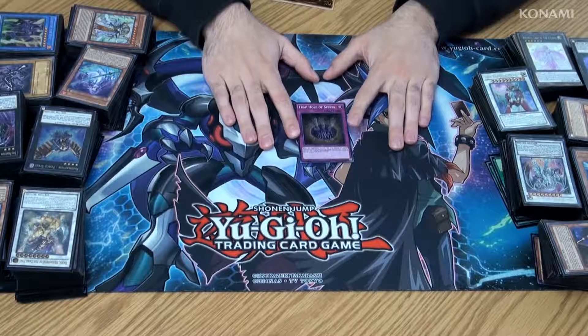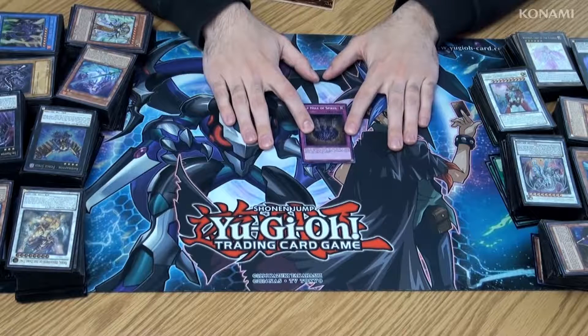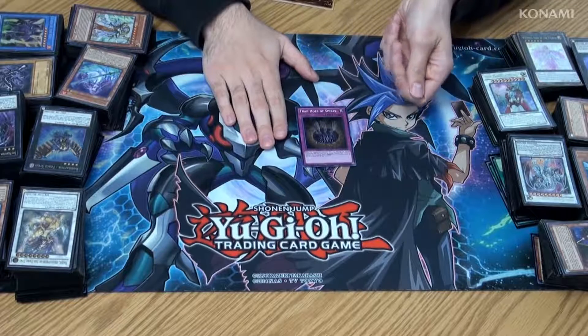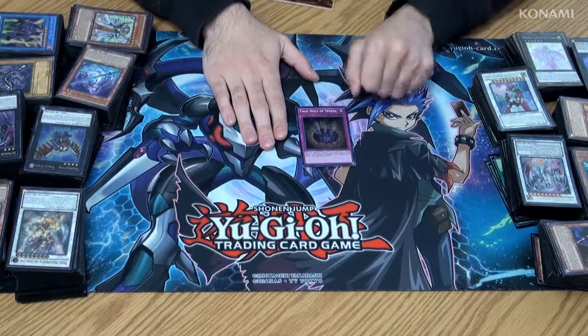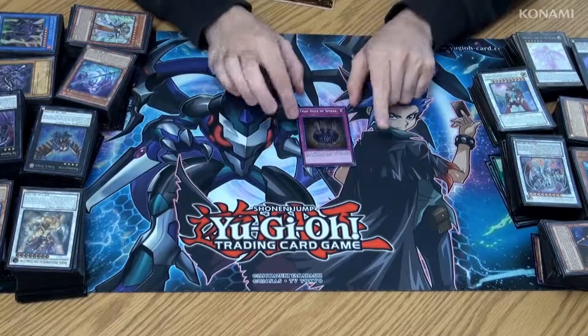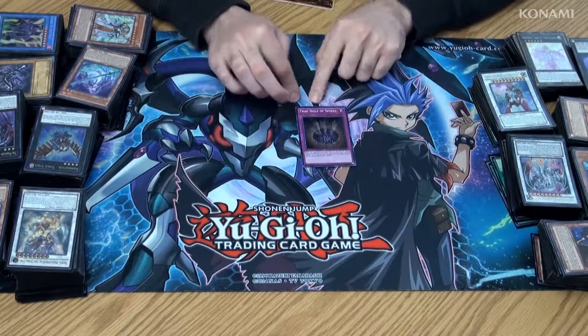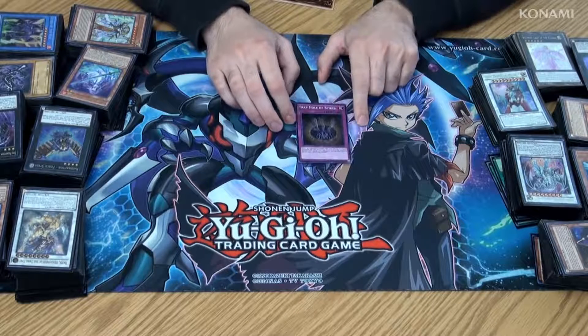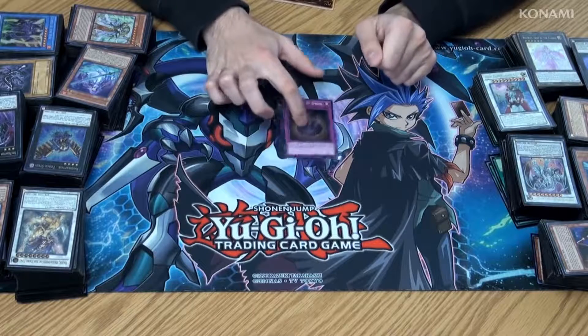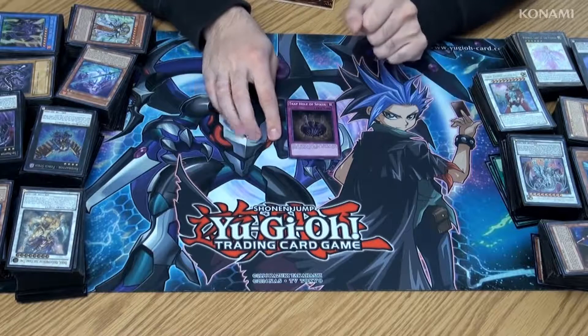This card, when an opponent's monster that was normal or special summoned attacks this turn, you can destroy it and then inflict damage to your opponent equal to half of that monster's attack points. The really neat thing about this card is that it is a Trap Hole Normal Trap, which means you can use it with Trap Tricks or Felicia from Breakers of Shadow. So you don't even have to draw this card — you can just play it straight from your deck if you need to.